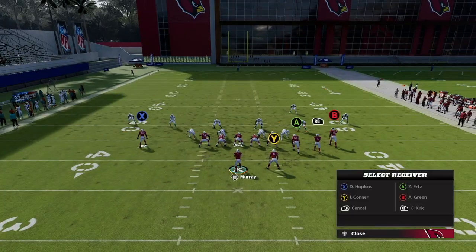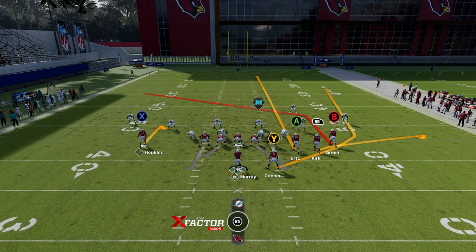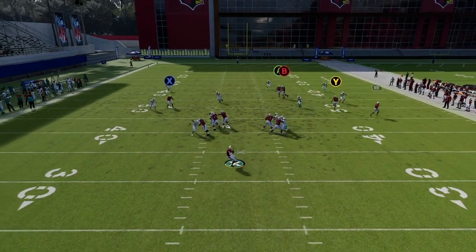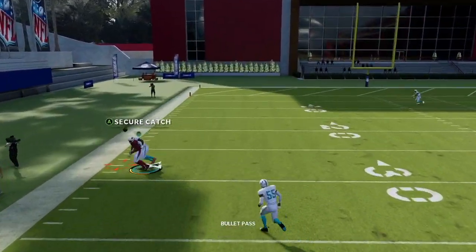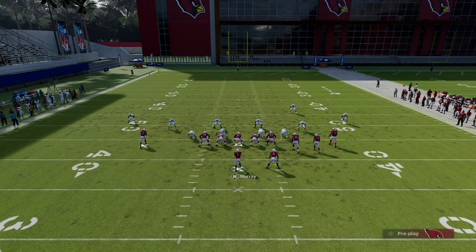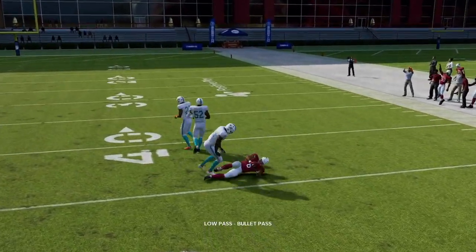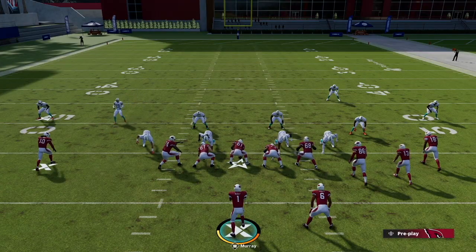One other thing: put Hopkins on a hitch for that high-low with a hitch-post combo. When they come down on X on the hitch, throw the post deep down the sidelines for a big play. AJ Green wasn't able to hang on that one, but that little low-pass wheel route is impossible for the computer to defend. They're going to have to user that route because it's just that good.